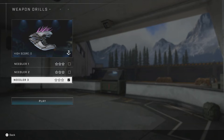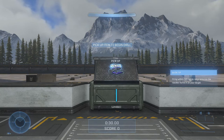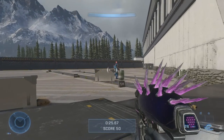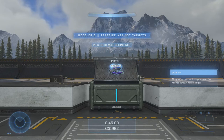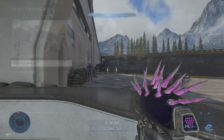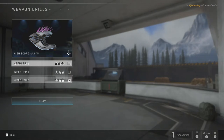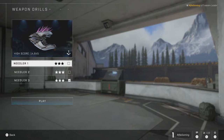For those curious about the numbers next to each weapon — for example needler one, two, and three — the differences are the difficulty level. In the number two weapon drills, bots will move but their movements are predictable: they run straight, stop, then turn around. In the three-star drills the bots will be moving, crouching, and strafing, so they're less predictable. Your high scores are saved under each category, and mastered drills will show all stars filled in white.